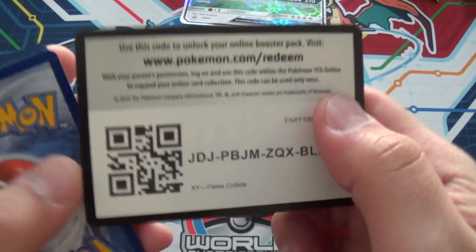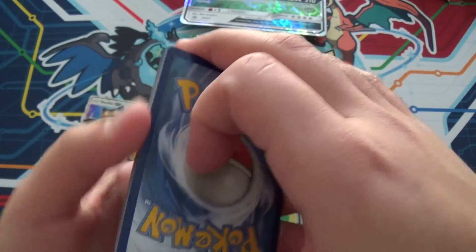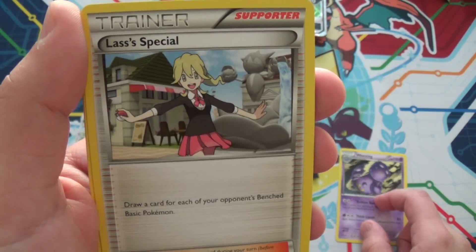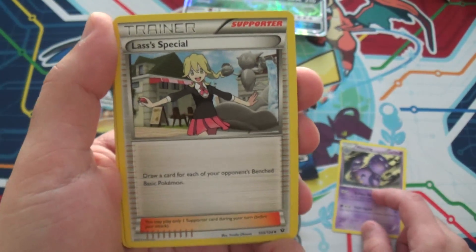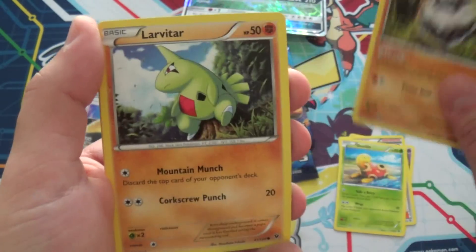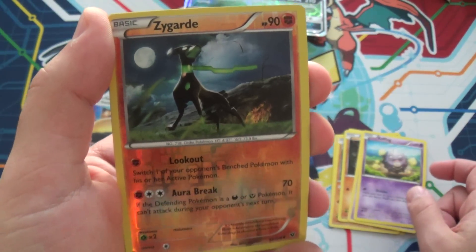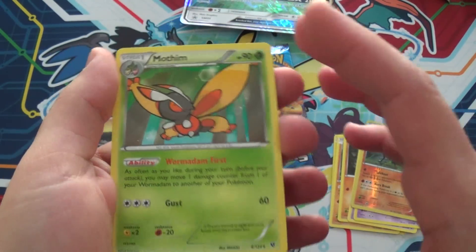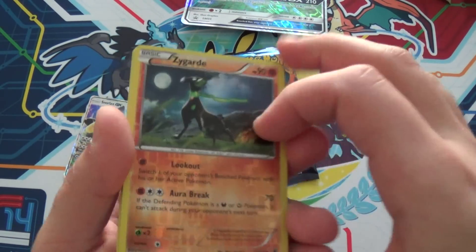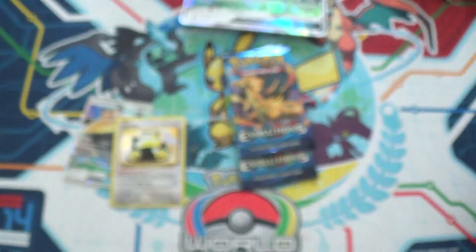Next booster — pack number two. Weezing, Lass's Special — this is the first Pokemon card with a special person on it — Shuckle, Carbink, Larvitar, Diglett, Spoink, Koffing. Reverse Zygarde in dog form, and our Rare is a Mothim. So we're two for two on no foils. We didn't even pull a Rare Zygarde — we pulled an uncommon Zygarde. Which is cute, but whatever.